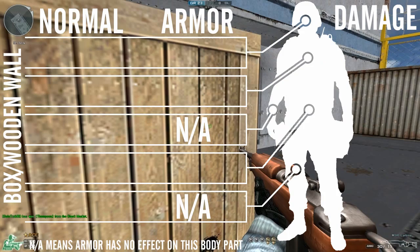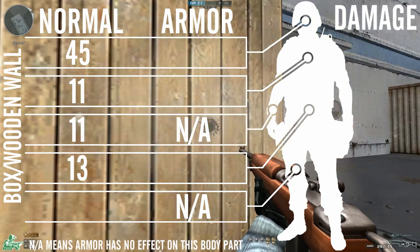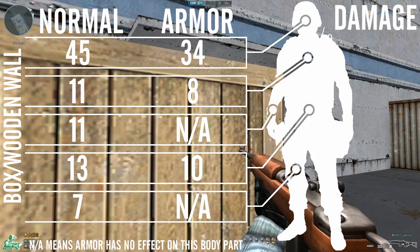Through a box you'll do 45 to the head, 11 to the chest and arms, 13 to the stomach/body, 7 to the legs. With armour: 34 to the head, 8 to the chest, and 10 to the stomach/body.